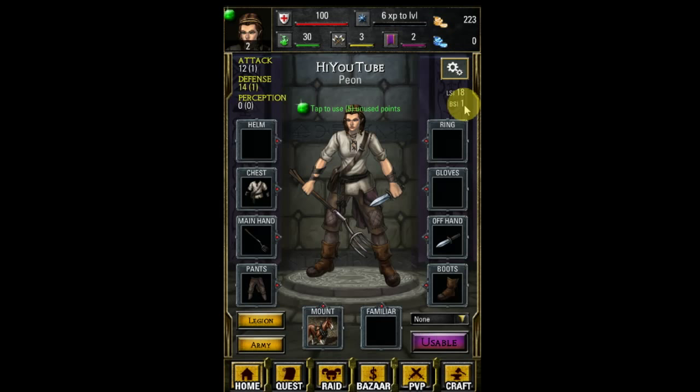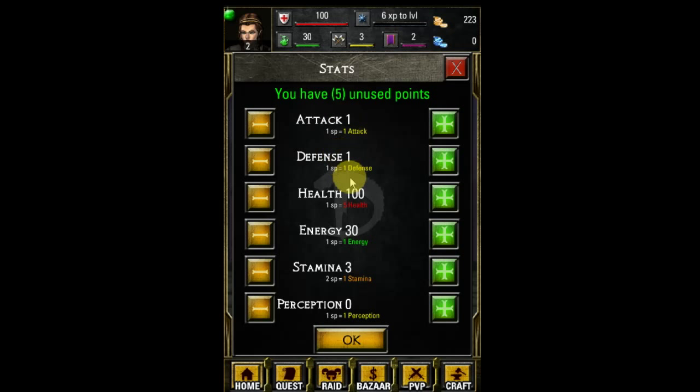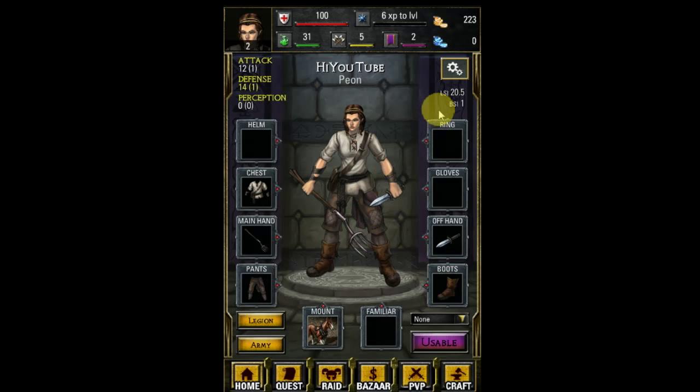If you make a PVP character you're possibly playing less than usual — you only have a specific amount of hits per day that regens every 24 hours, which isn't as fun. So I'm going to use these stat points not on attack, defense, or health, but on stamina — two stat points equals one stamina. I'm going to increase stamina by two and throw some to energy because I want to do some questing. You can see my LSI went up. As your level goes up, your LSI will go down, and the highest LSI you can get is seven.